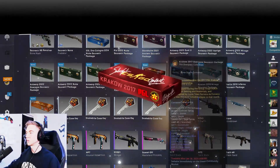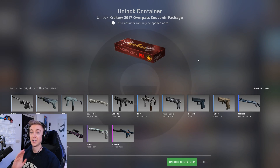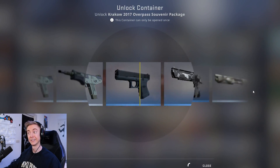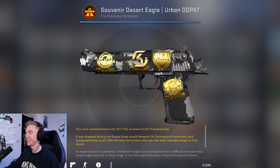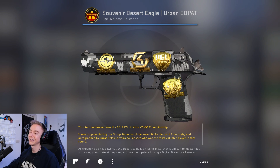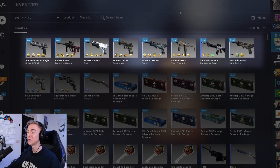We had another major in 2017 — Krakow 2017 — which I'm sure a lot of you know due to the price of the gold stickers from this major; they are just out of this world. It was dropped between SK Gaming and Immortals. I would love an Orion Pink DD Pat. The Desert Eagle Urban DD Pat — I know it's in terrible condition, but it's actually quite a nicely-used weapon and it's got the Krakow 2017 stickers on it, which I absolutely love. If this video hits 10,000 likes, I'll give away all of these things I unboxed in the comments.